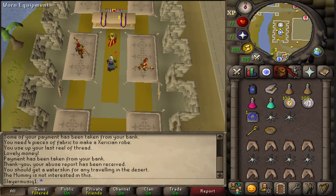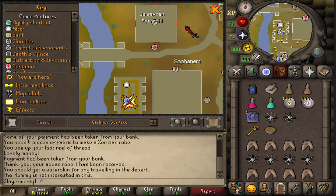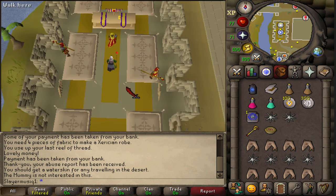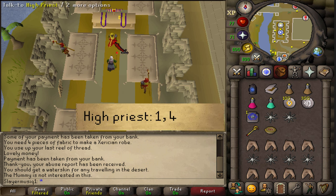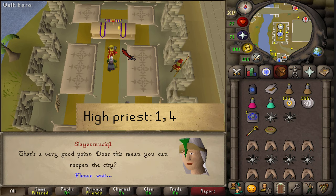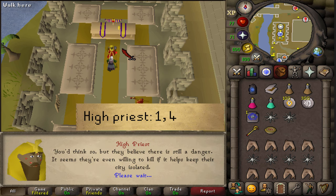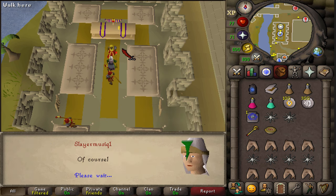To start this quest, go to Sophanem, just south of the Pyramid Plunder area where you charged the Pharaoh Scepter. Talk to the High Priest — you should have already completed Iktlaren's Little Helper — and select option 1 and then 4. If you haven't already started the Contact quest right after completing Iktlaren's Little Helper, do so now.